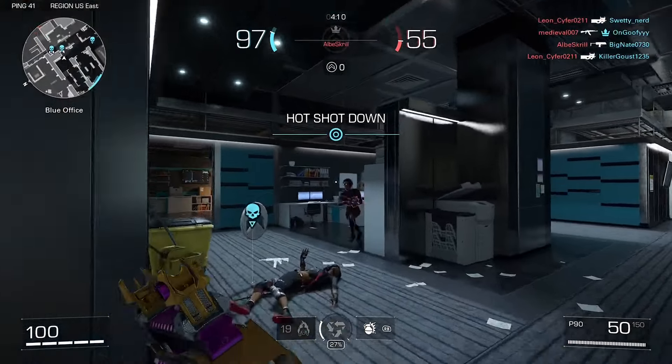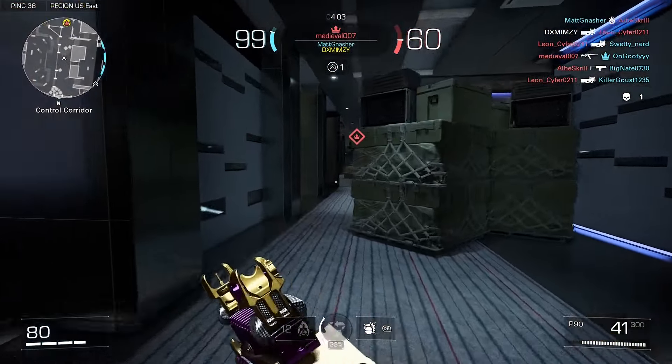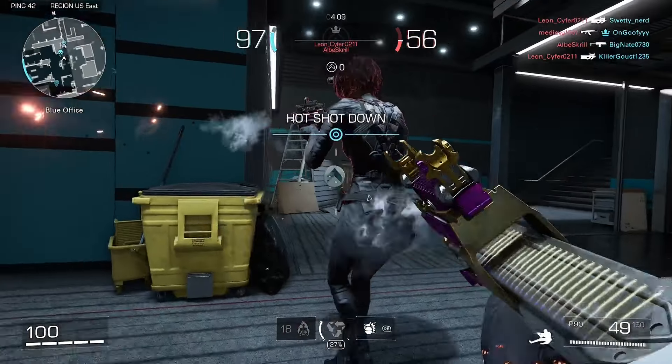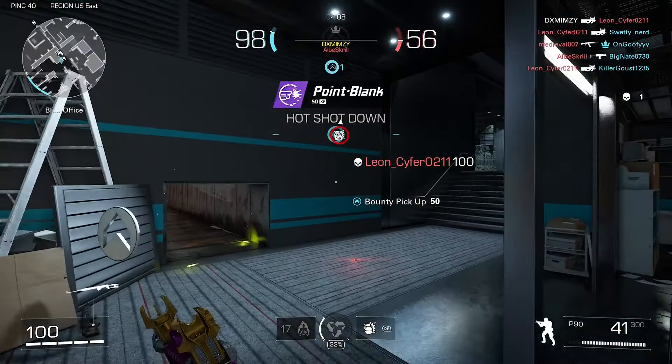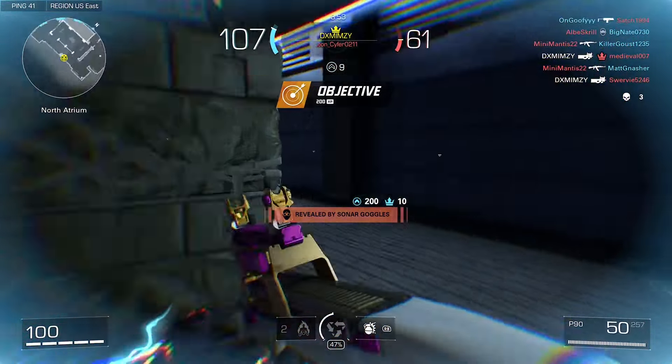For the final game mode, Hot Shot can get a little tricky to learn and strategize around. Hot Shot is very fast-paced and is seemingly the most played mode in the game — super fun with a lot happening. The goal for your team is to pick up as many blue tokens as possible to score points: one point per blue token. You can also deny the enemy team by picking up your teammates' tokens, which are gray.